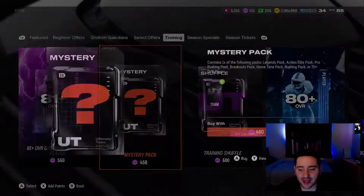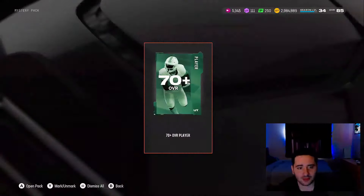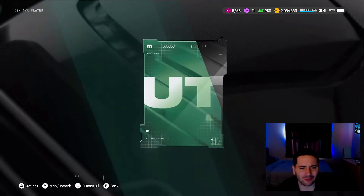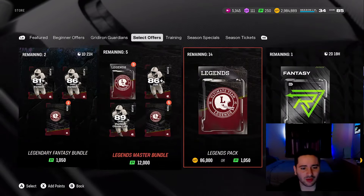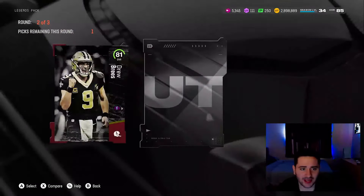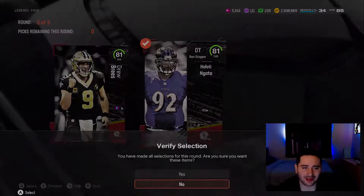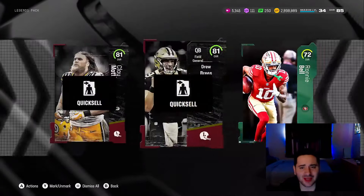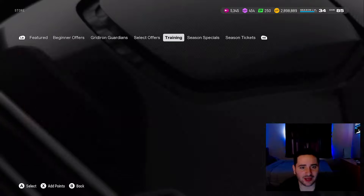Another mystery pack — can we just get something good? Let's end this on a fat banger. Oh my god EA, come on man. We'll do one more legends pack since we went even on the first one. Big boy animation... 81 Clay Matthews, 81 Drew Brees, and an 81. Like, how is that a legends pack?